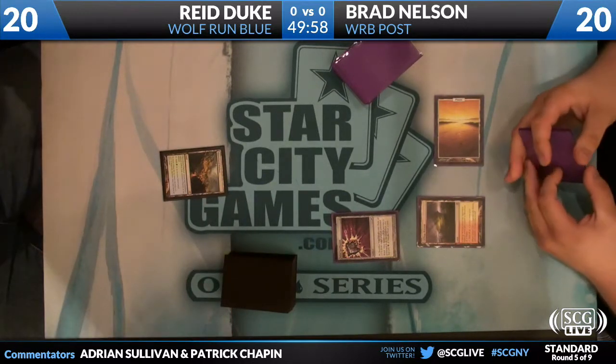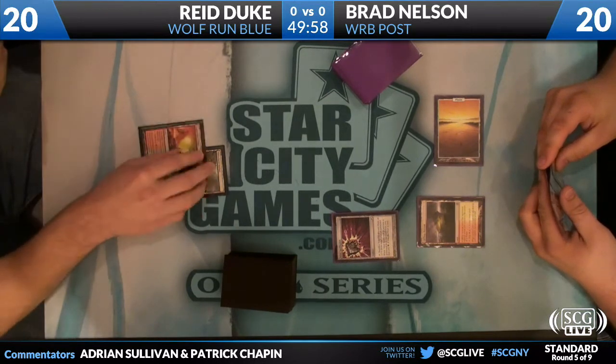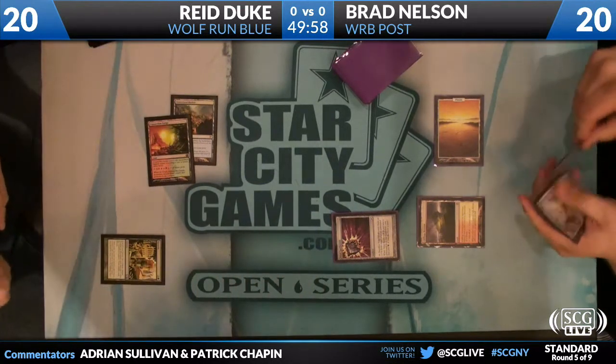Turn one, land from both. Turn two, Brad drops a socket land and a Nihil Spellbomb. And Reed plays Farseek, fetching any non-forest.